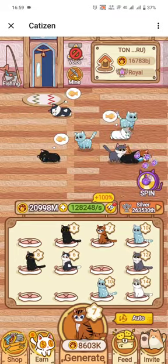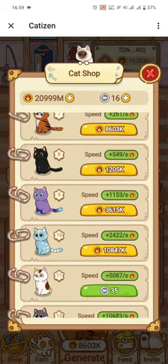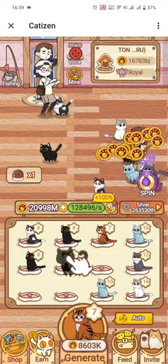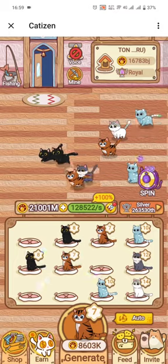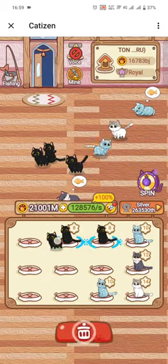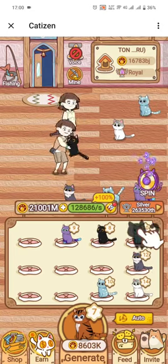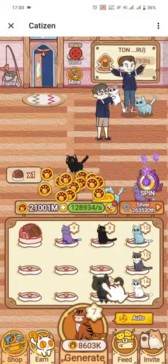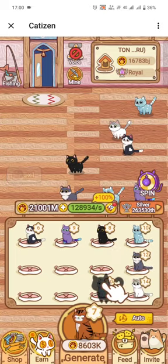Every time you merge the numbers you get some points, and you can use those points to purchase more cards. The game is played by matching the numbers — drag a 6 to merge with another 6, a 7 with another 7, an 8 with another 8, and so on until you achieve the highest number. The higher the level of the card, the more coins you get, which means you can buy more cards to merge and increase your in-game earnings.